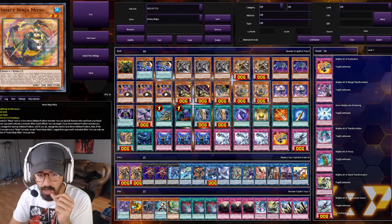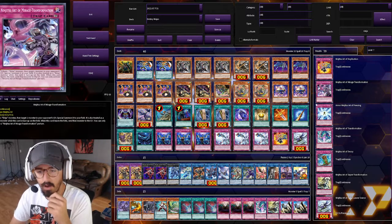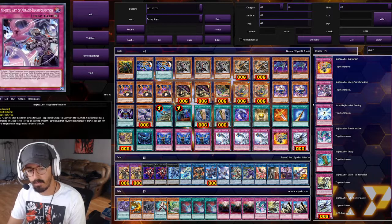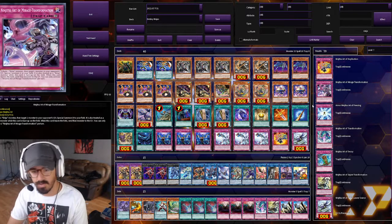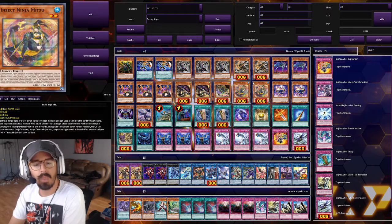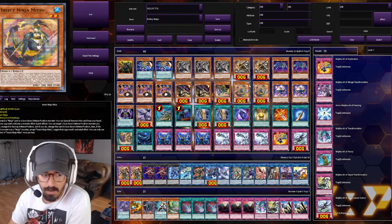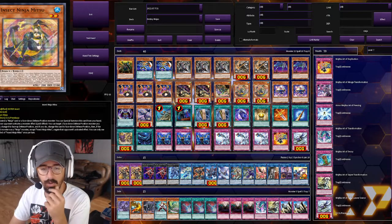Next we have the Insect Ninja Mitsu, the negating ninja. Her negate is okay and easy to get out, but there are probably other things just as good — like Solemn Judgment or Solemn Strike. These are searchable though, which helps. She's also a really good extender: if you control a ninja or a face-down defense position monster, you can special summon her from your hand. She's also great in any flip deck — I run her in my Ghost Trick deck, and if you want to see that updated profile, let me know in the comments.